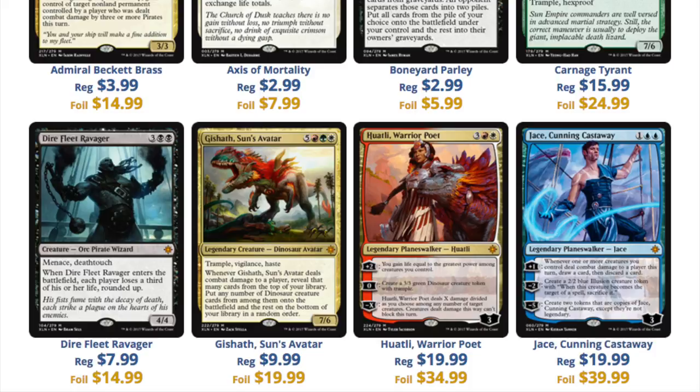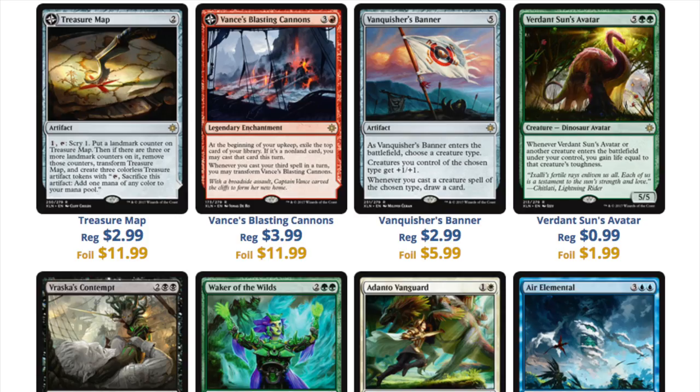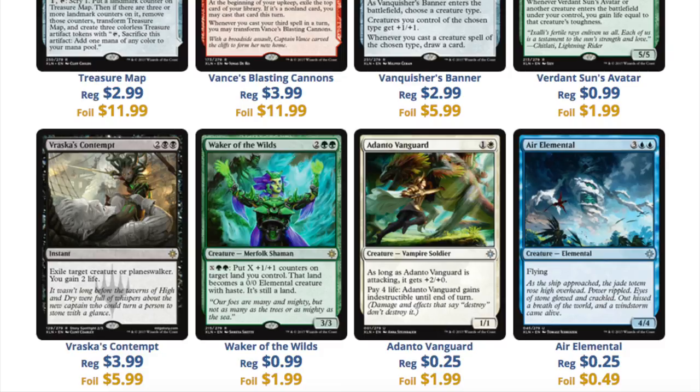Foils are difficult to sell because of conditioning. A regular card — somebody will be like, 'Oh cool, I'm going to play this in standard, I don't really care if it has a little bit of whitening.' But for a foil that actually matters to a lot of people. The Sun's Avatar is an interesting one — three colors makes it very difficult to play. Out of Jace and Vraska, I don't think Vraska is going to go up. Jace is the interesting one to me and might be more expensive than he appears. The treasure map is $3 and $12 as a foil — essentially if you see a flip card that's foil, trade for it and hold on to sell it at release. Vraska's Contempt is also one to watch.